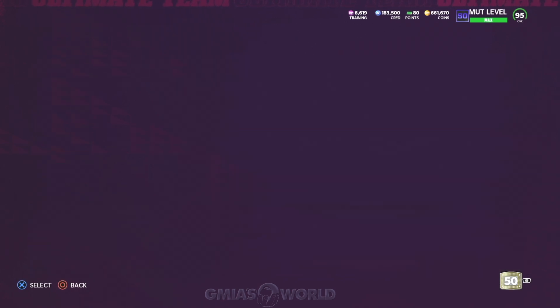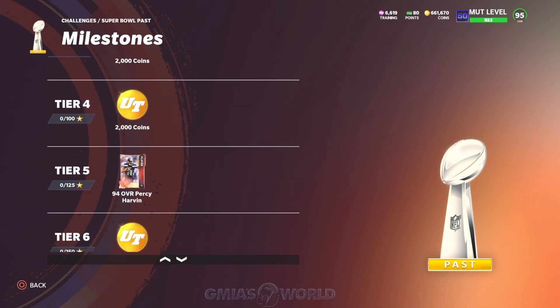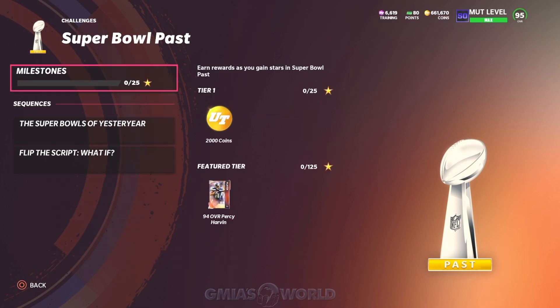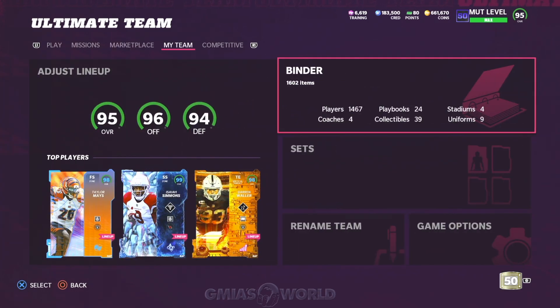And then finally the challenges — when you get an additional free card. With the Super Bowl past milestones, when you get 50 stars, you get an 86-plus Super Bowl player. When you get 125, you get a 94 overall Percy Harvin for free. And then finally at 175 stars, you get another 86-plus overall Super Bowl player. So there are so many free cards out there. If you have any questions or comments, hit me up in the comments. Enjoy this Super Bowl promo as much as you can — remember it's a two-week promo. One love y'all.